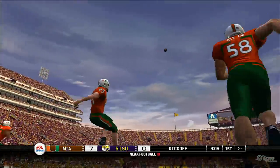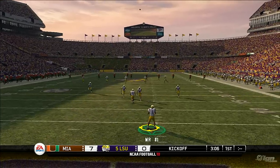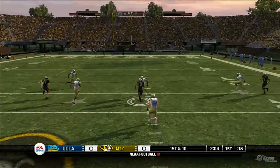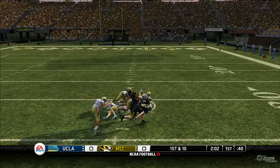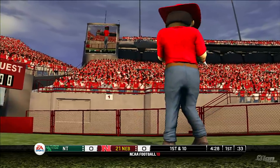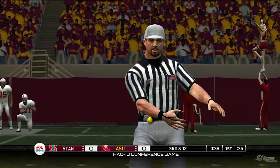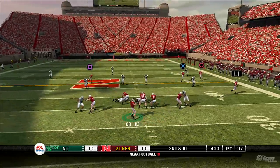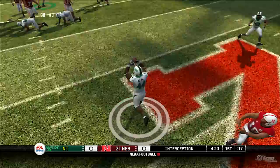When you first step on the field in NCAA 10, you're really not gonna see a lot that's gonna make you think, wow, this is so different from last year. Sure, there might be a few new animations, the tackling looks a little bit better, they've got cool new mascot dances, but the crowd still looks like crap for the most part, especially up close. There's not a whole lot on the field that's gonna make you think this is so different from NCAA 09.